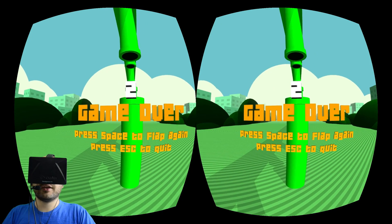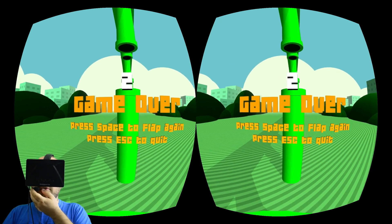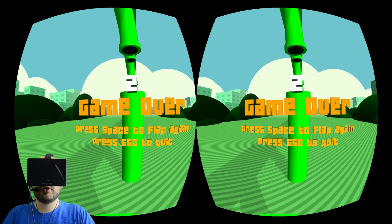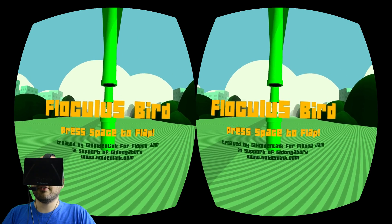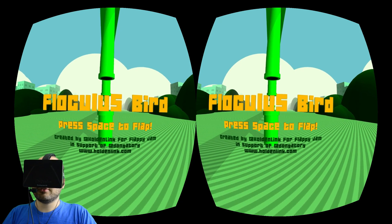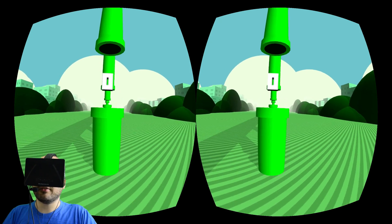So the camera automatically resets whenever you restart your game. If you want to avoid drift, just look forward on the game over screen before you hit space. You will automatically reset to the correct orientation, which should be fine since you never can actually play this game long enough to get any substantial drift.